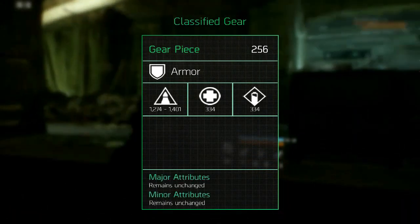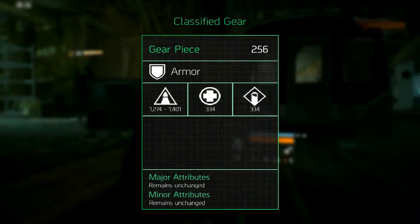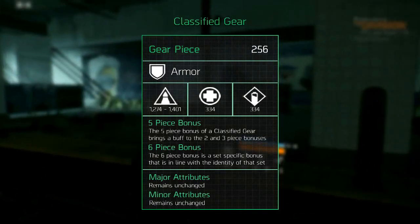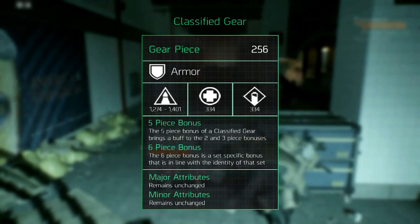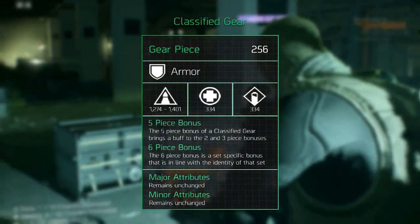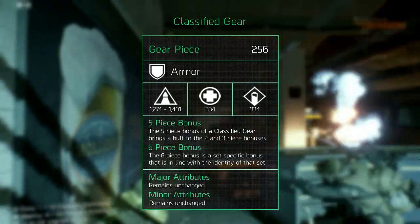but the gear set bonuses have new additions. These additions are the five and six piece bonuses. The five piece bonus boosts the two and three piece bonuses within its set. The six piece bonus will be a natural evolution of the existing identity of that gear set and is meant to motivate players to invest completely in a certain gear set.